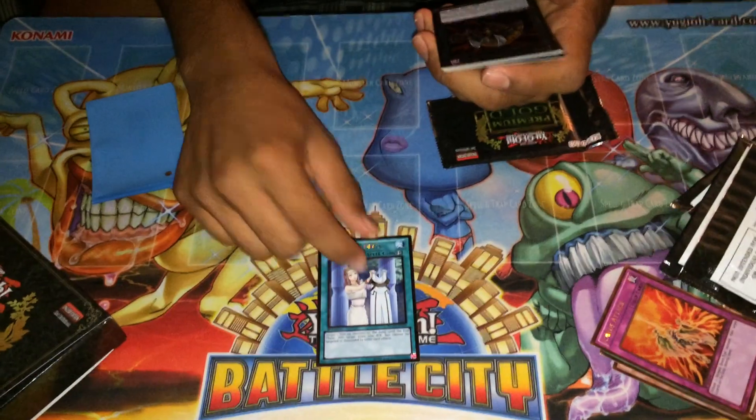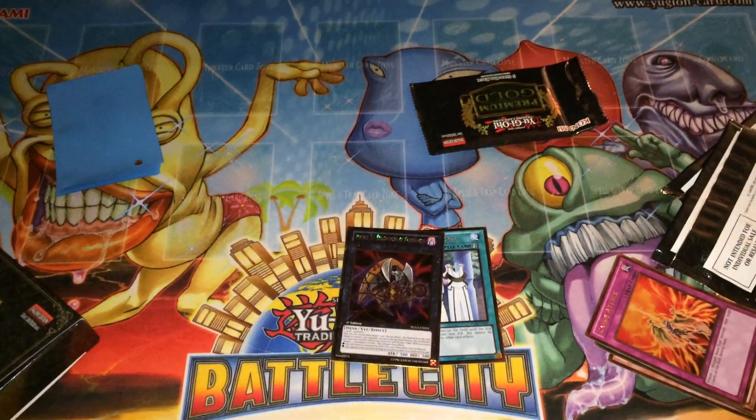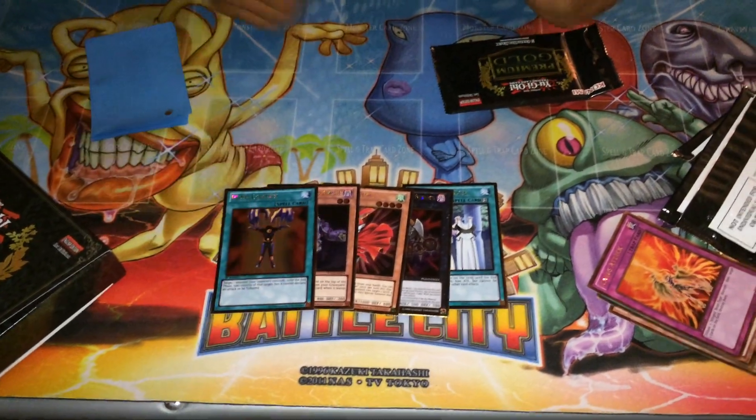Forbidden Dress, Number 31, Bennett — whatever his name is — Plague Spreader Zombie, and Mind Control. Really hoping to get something good out of this pack.